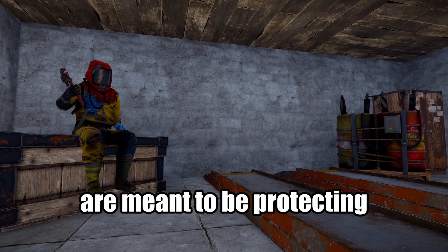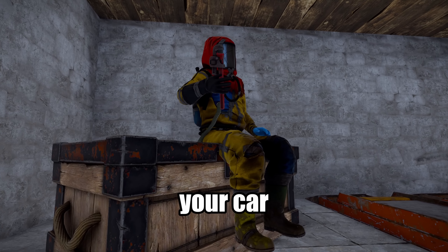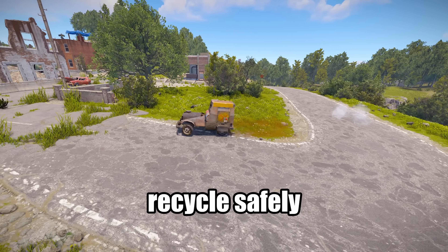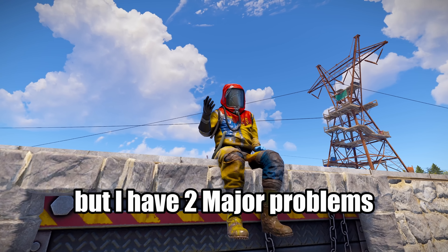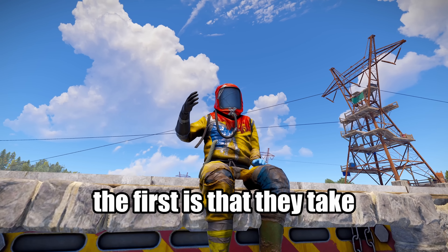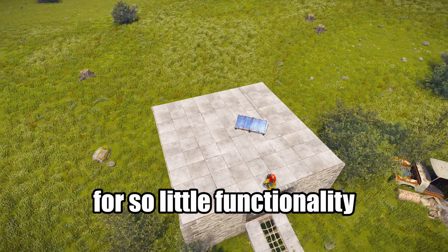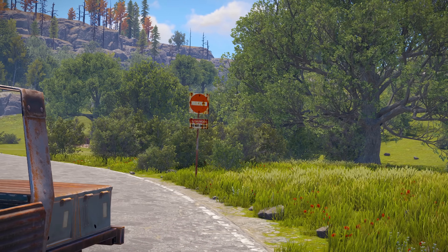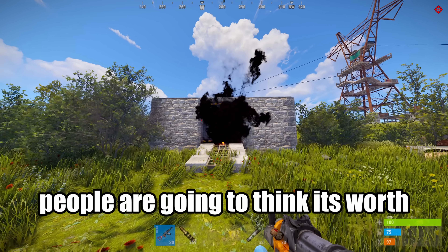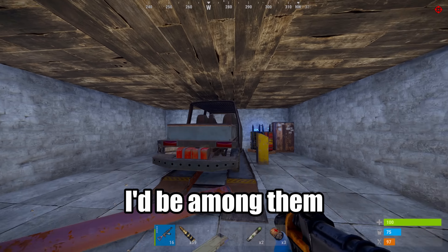You've probably seen a base similar to this before. Usually inside one of these things, you're going to find an open area with a lift and probably a battery. However, these bases are meant to be protecting one of the most valuable resources in Rust — your car. A car allows you to recycle safely, travel quickly, and can even be a mobile raid station. But I have two major problems with these bases. The first is that they take up so many resources for so little functionality. And the second, arguably bigger issue, is that they completely fail at the one job they have: protecting your car.